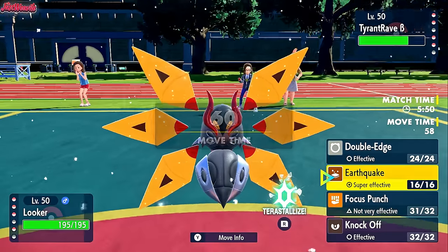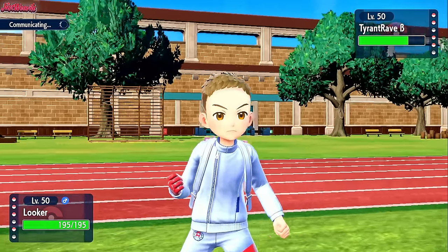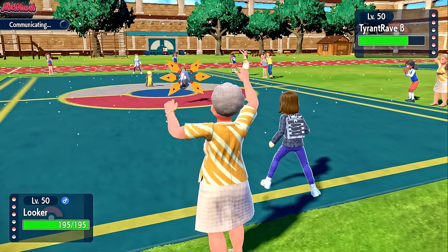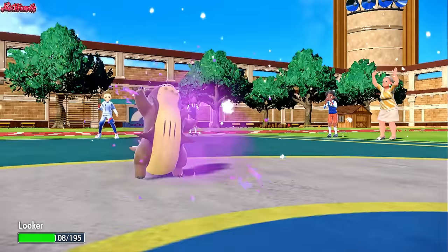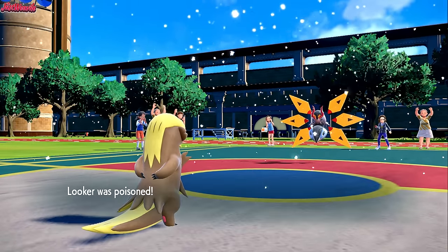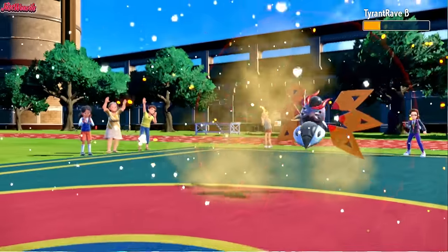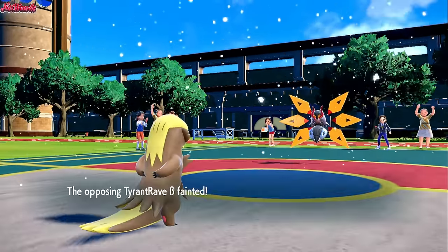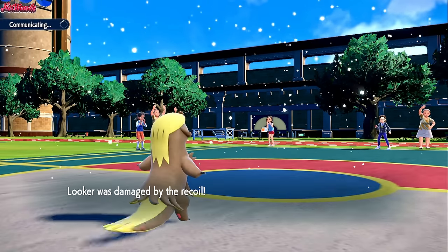I'm going to go for Double Edge and hope they switch into Garganacl. If they switch into Garganacl, they'll witness the true power of Gumshoes. They go for a Sludge Wave — it's going to sting. It isn't going to KO us, but it does poison us, which is a pretty low chance — I think it's 10% for Sludge Wave. We go for a Double Edge which should KO them — it does KO them. So Gumshoes got a KO, which is very nice.